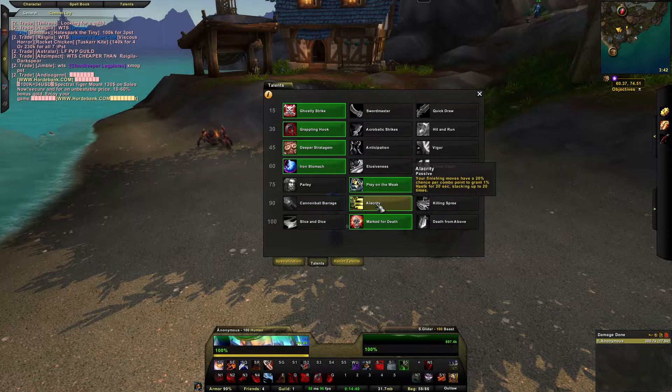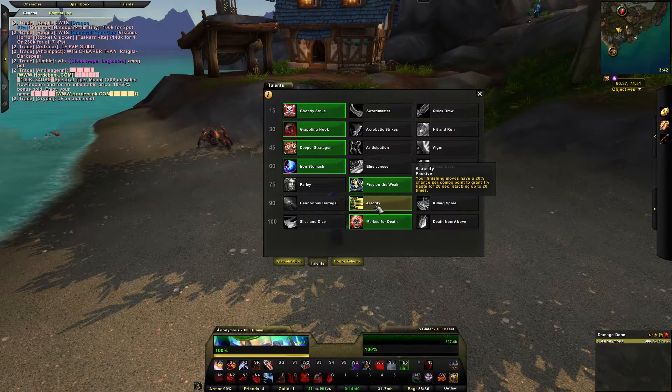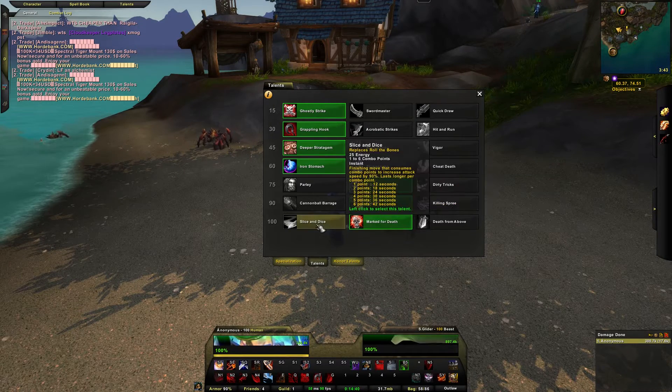Level 90 talents: Cannonball Barrage, Alacrity, and Killing Spree. I run Alacrity because your finishing moves now have a 20% chance per combo point to increase your Haste by 1% for 20 seconds, stacking up to 20 times — so you can have 20% increased Haste. Killing Spree is a huge option for Outlaw: it teleports to an enemy within 10 yards and attacks seven times over three seconds for around 9,500 damage with your main hand and 4,700 with your offhand — great for burst in arenas. Cannonball Barrage commands a ghost ship crew to barrage the target for 55k physical damage over 1.8 seconds while slowing them. I run Alacrity for battlegrounds.